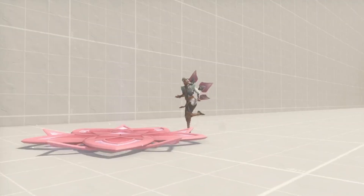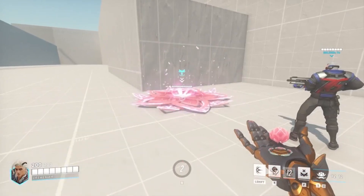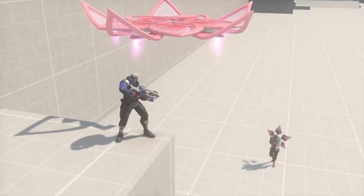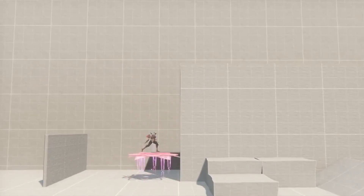When used, Lifeweaver throws a pod that blooms into a flower-shaped platform upon landing. This platform is pressure sensitive and will lift into the air when an ally or enemy steps on it. Once lifted, the platform will stay airborne for a short time before fizzling out.